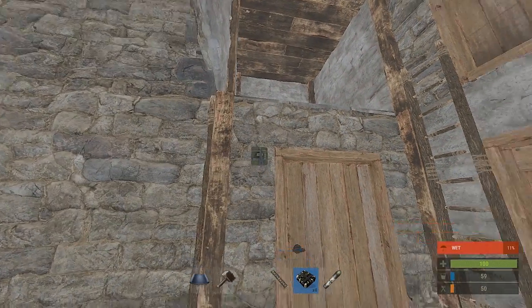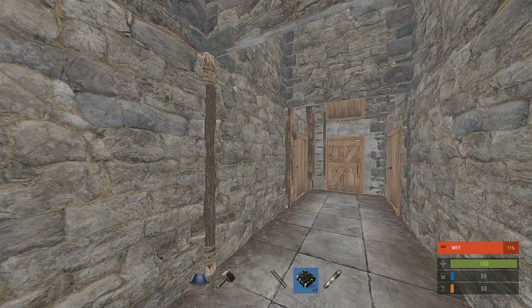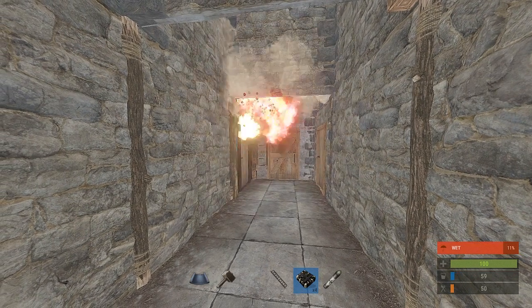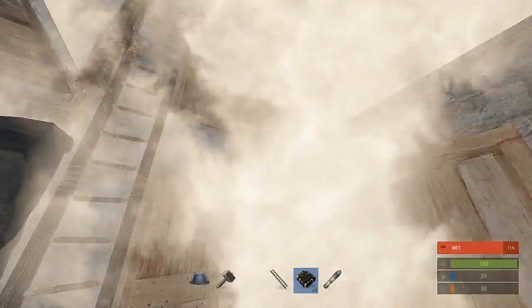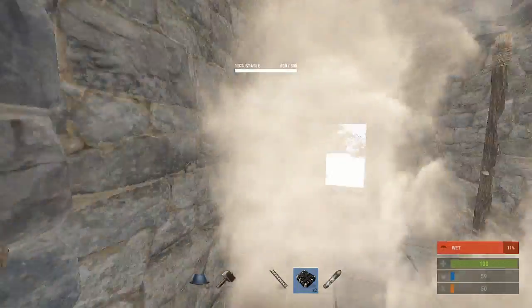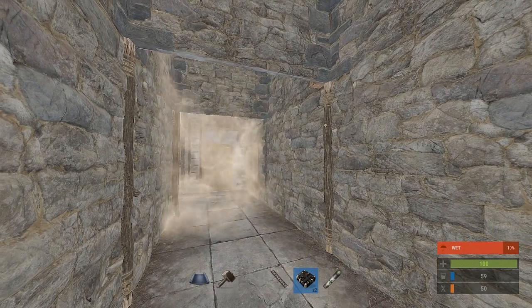Just remember that I did speed up the process in this video so I didn't include code locks on my doors, but you will need code locks on them. You will also need tool cabinets. Go check out the video about how to make an extra storage room. Also, you might want to build this base on the flattest surface you can find and close to the ground, because they could just blow in your foundations and climb in underneath from there. And don't forget that some extra ladder protection would not go astray.